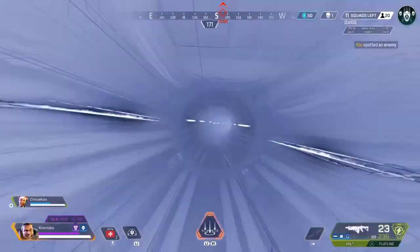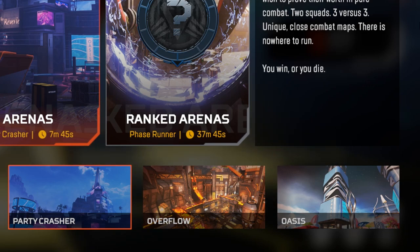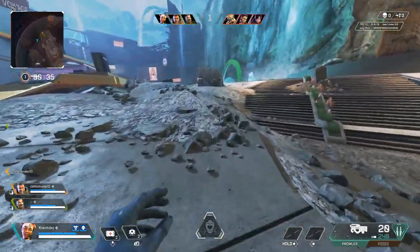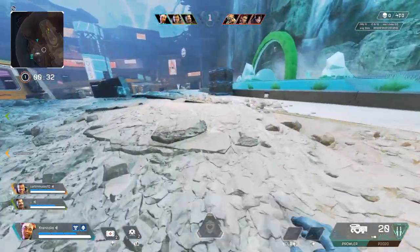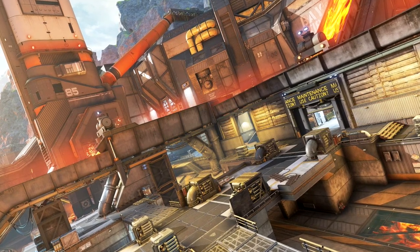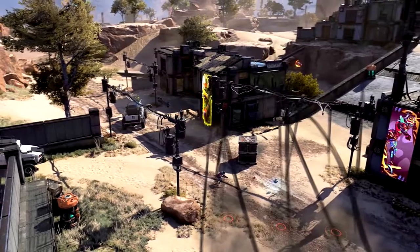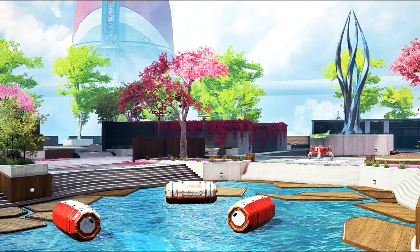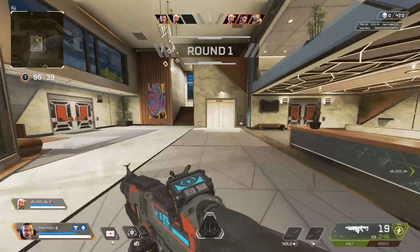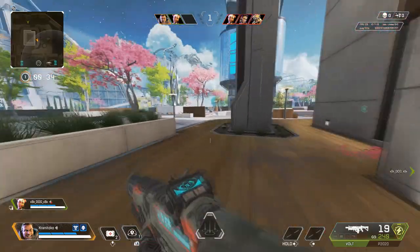Moving on to arenas, there are currently six maps in rotation, though they're vastly smaller than the regular battle royale maps. There are three custom maps and three points of interest from battle royale maps. The custom maps are Party Crasher, Phase Runner, and Overflow. The three points of interest for Season 10 are Hillside from King's Canyon, Dome from World's Edge, and Oasis from Olympus. Compared to their battle royale counterparts, certain sections of these maps are out of bounds within arenas. There's not much to the arenas maps — there's material scattered around, some loot bins with healing items, and a couple of care packages will drop throughout a round.